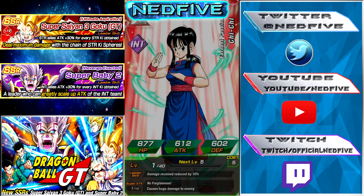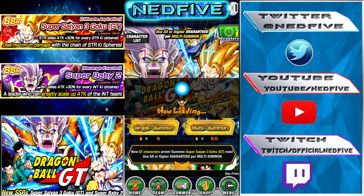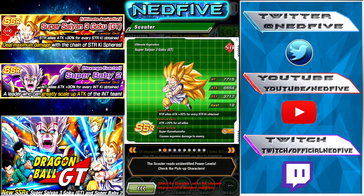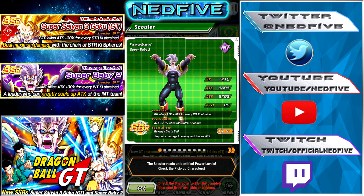We get Chi Chi to start off. You'll see here Super Baby 2 and Super Saiyan 3 Goku — both of them are incredible, both nuke leads. Baby is for INT and Goku is for STR. This one does have Over in a Flash, and he's good as an INT leader and nuker, but he doesn't really have any links. Other than his leader skill, his passive is pretty good and his super attack is all right, but the links just aren't there.